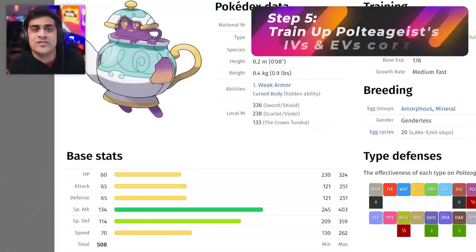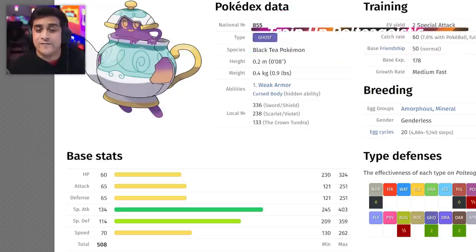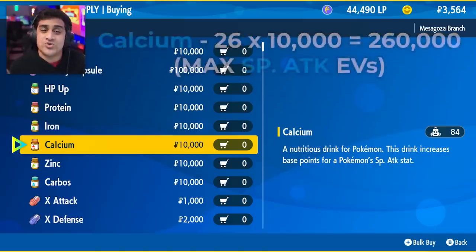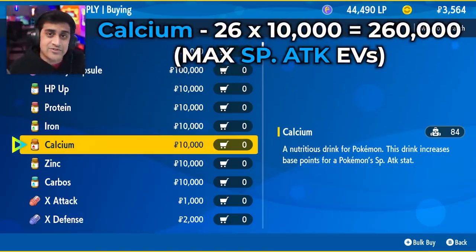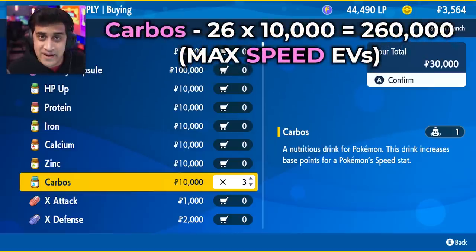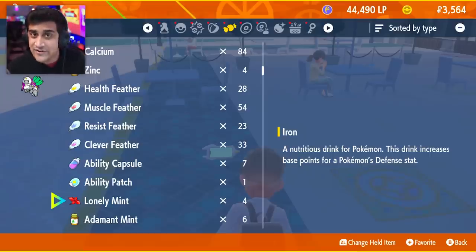Now for the fun part: EV training. This can be done with money or by going out and knocking out Pokemon. For Poltergeist, you're going to want to max out its special attack — it has a base special attack of 134, so we want to take full advantage of that when using Stored Power, which is also a special attack move. At the Chansey store, go ahead and purchase 26 Calcium to max out your special attack, then buy 26 Carbos to max out your speed. For those who want to optimize, buy 25 of each and use Feathers to complete the rest of the EV training.